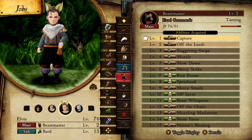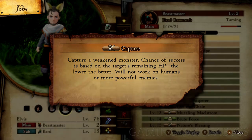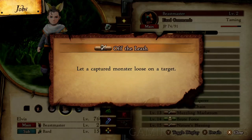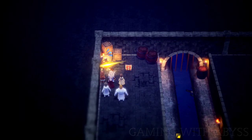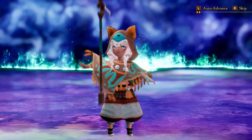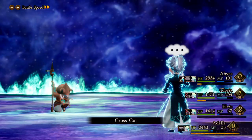Next up is the Beast Master, and you want to get this to level two. The abilities you will use are Capture and Off the Leash. When you get to chapter two in the sewers, you want to capture the monster called the Skeleton Sellsword. When this monster is released against a boss it will do 9999 damage, which is the max damage you can do early on. I don't recommend using this against regular enemies — save these for boss fights. It doesn't need to be your main DPS character; it will work just the same on another character like your healer.